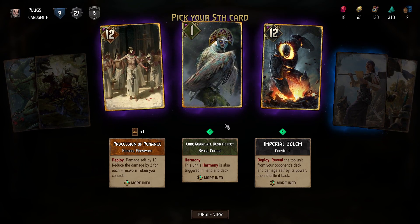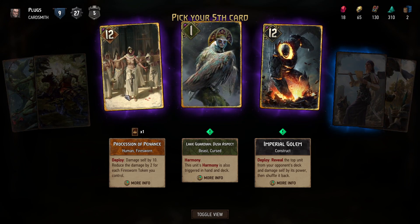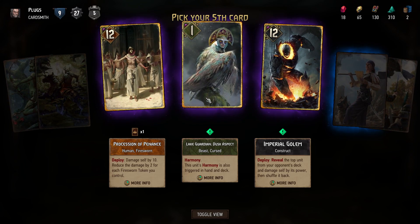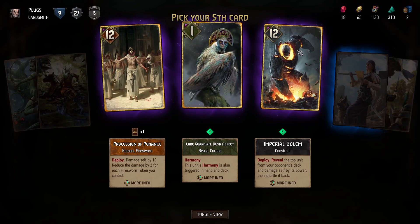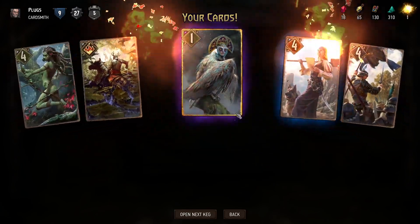I'm not really sure it's a thing. I already have one of these guys who's good if you have lots of Firesword tokens. I'm not sure I fully understand this — the bird is good, let's go with bird.